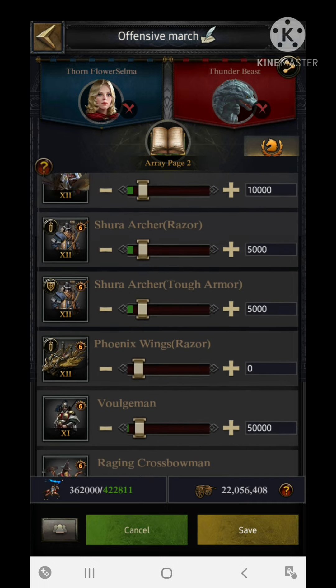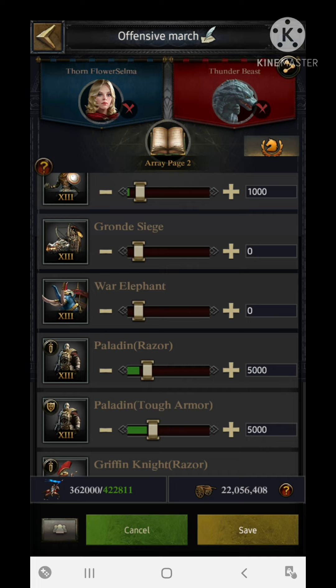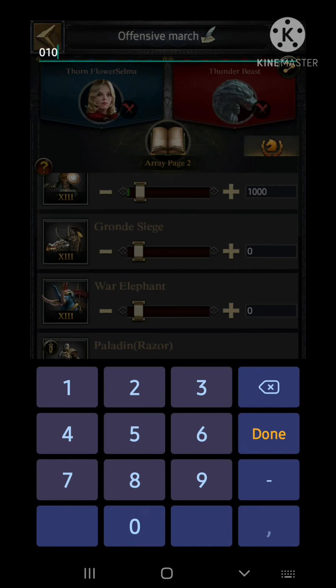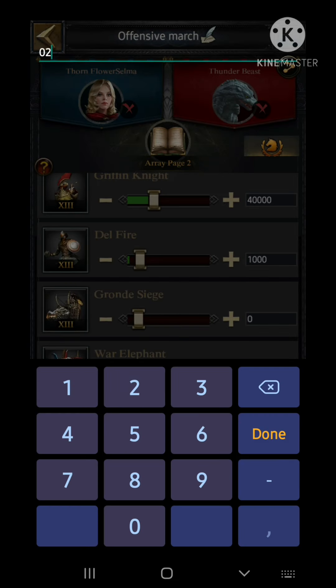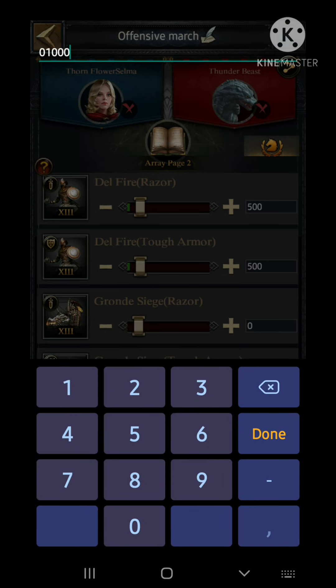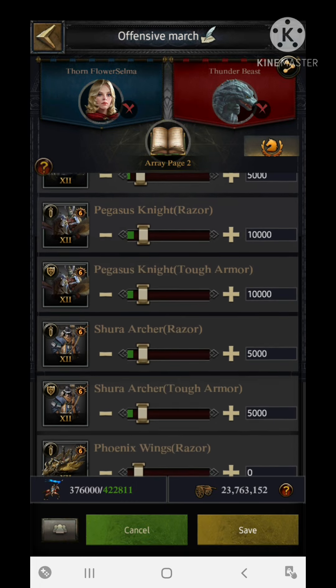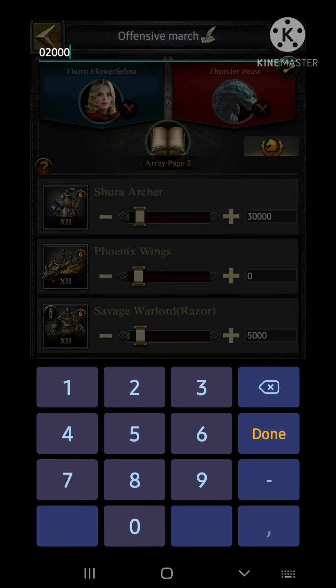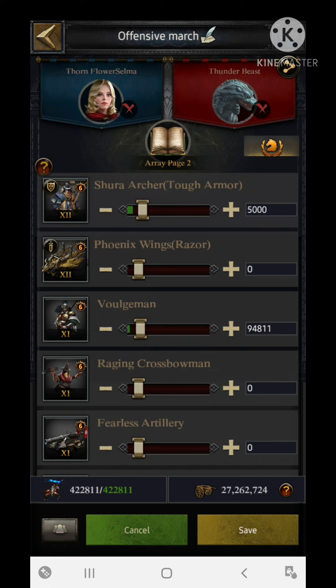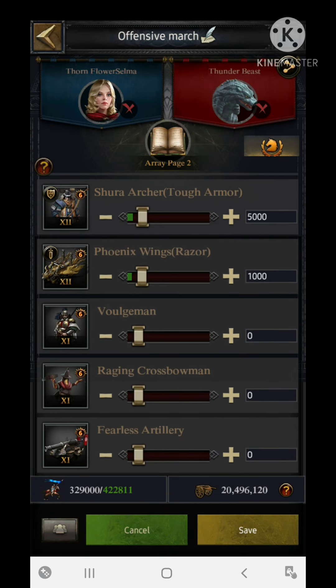For siege there are two types of T13: elephant and ground siege. I'm using 10,000 elephants and 2,000 of the T13 ground siege, with 1,000 razor and 1,000 armor each. For T12 siege I'm using 2,000 basic and 1,000 razor — same quantity structure as T13.